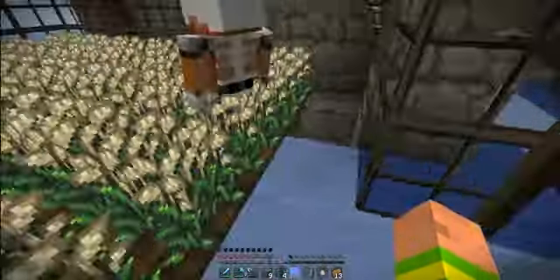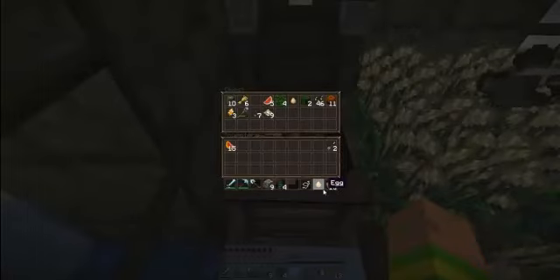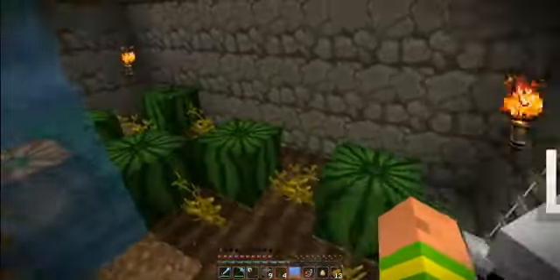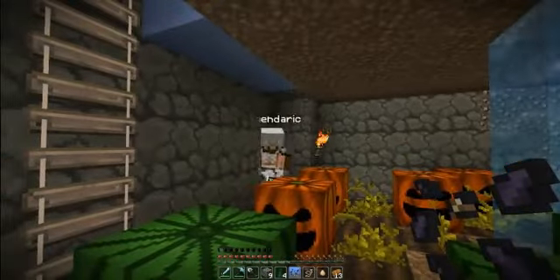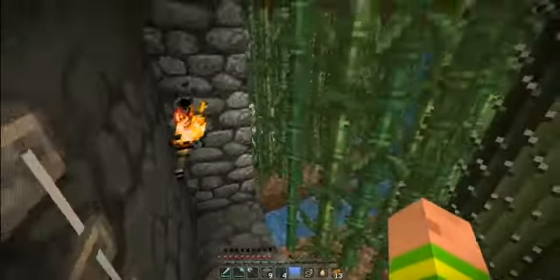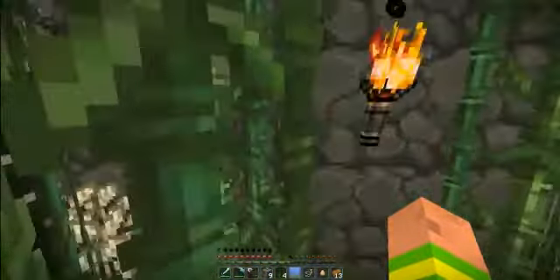On our left hand side we have the farms — these are just the small ones, we also have bigger ones. You can see some of the food over here. Oh, there's some glistening melon — we should take these to the brewing stand. We have four pumpkins and melons over here; melons are a great way to get food. And over here we have a small oasis.